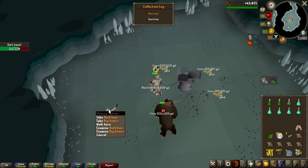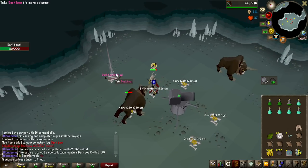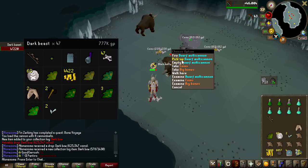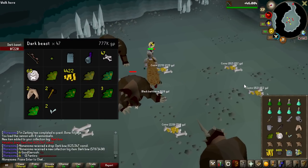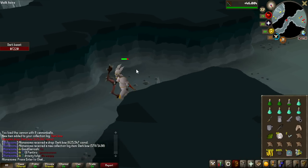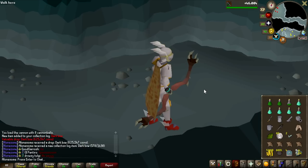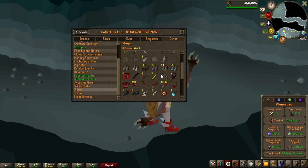Wait — no way? Are you kidding me? The loot is on the screen right now: 47 KC, absolutely spooned, we got the Dark Bow. Let's equip it and have a look — I never really used this bow, and I'm actually kind of disappointed it's never really useful in PvM, but it looks great. And that, ladies and gentlemen, is another spot completed in the Slayer collection log.